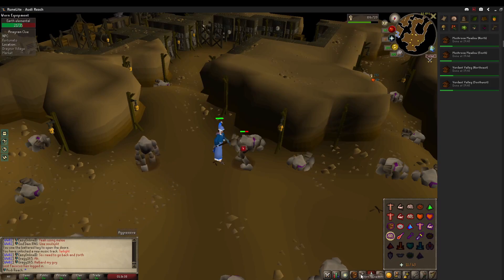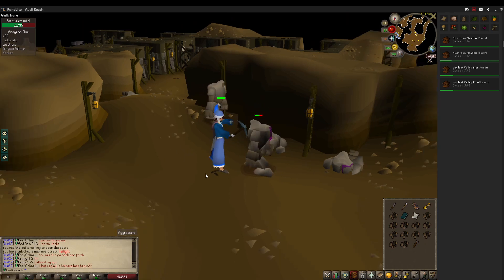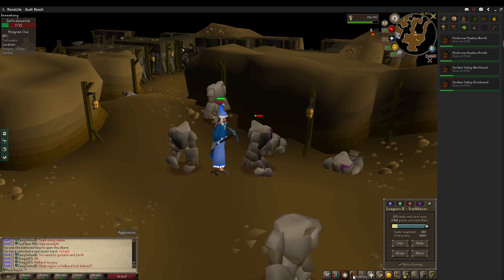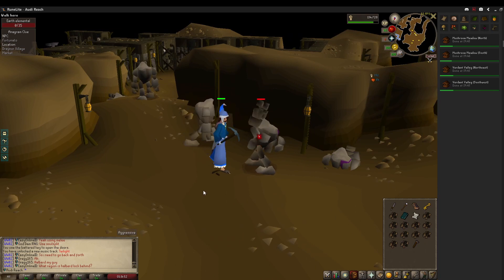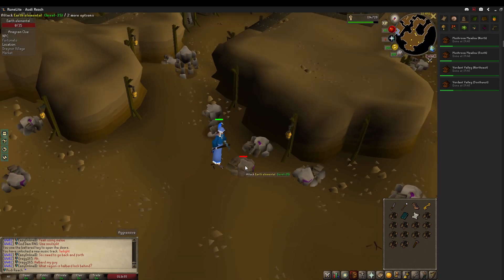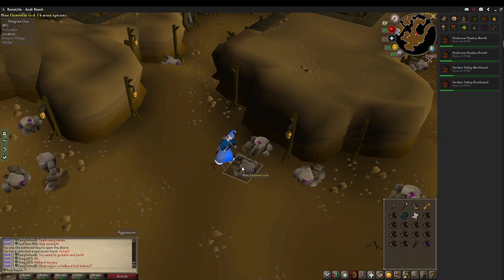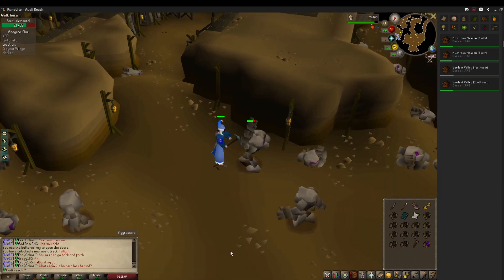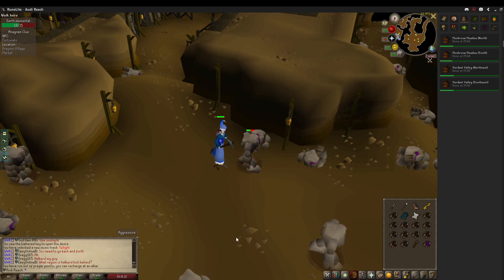I forgot to record it when I obtained it, but as you can see, we're making use of this Treasure Seeker relic a little bit, and I've been getting some clues passively while knocking out some tasks — mainly the fishing one for lobsters — and we happened to stumble across a pair of mole slippers. So right now I'm just doing some quests: Elemental Workshop 2 and Murder Mystery in the Kandarin areas for the crafting XP, among other things, and we're just gonna knock out a bunch of stuff while we do that instead of focusing on XP.